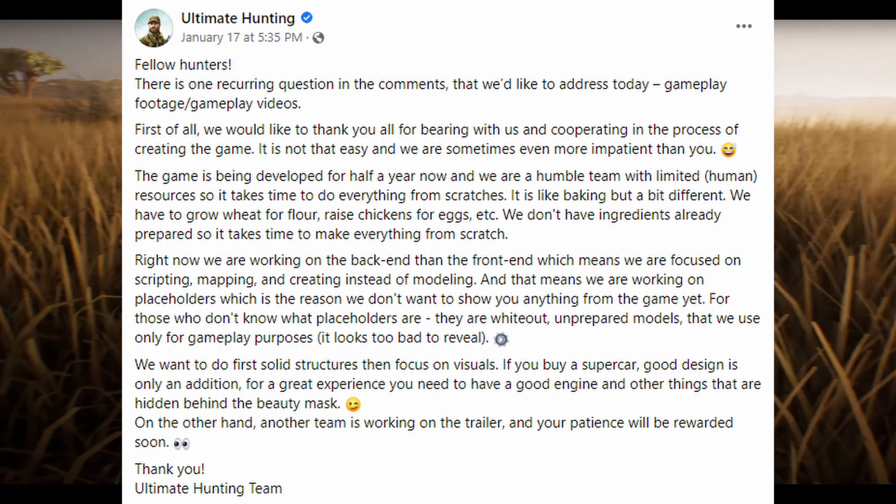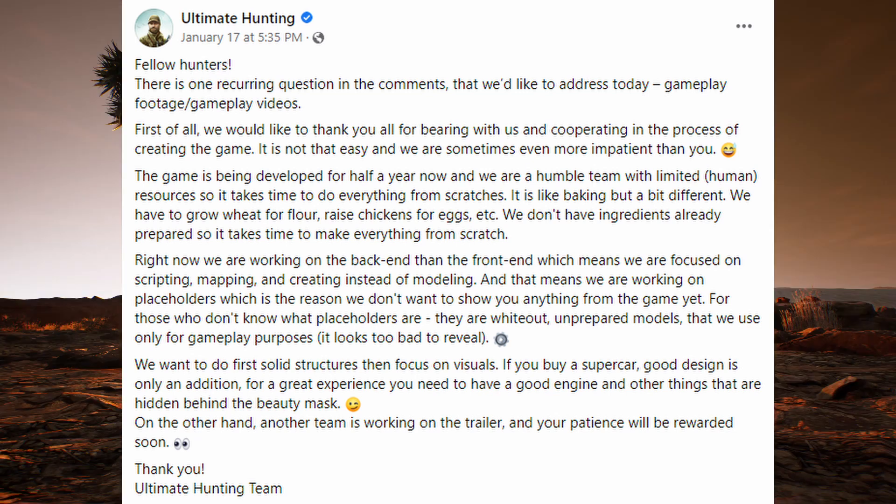'For those that don't know what placeholders are, they are white, unprepared models that we use only for game purposes — it looks too bad to reveal. We first want to do solid structures then focus on visuals. If you buy a supercar, good design is only an addition for great experience — you need to have a good engine and other things hidden behind the beauty mask. Another team is working on the trailer and your patience will be rewarded soon. Thank you — Ultimate Hunting team.'